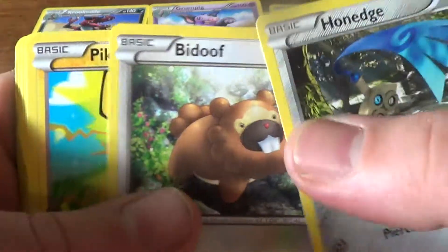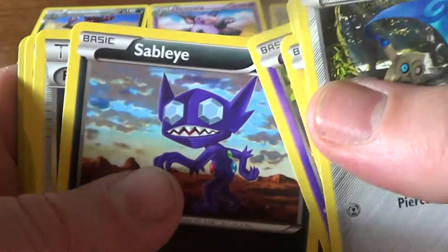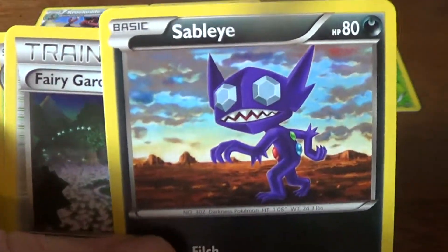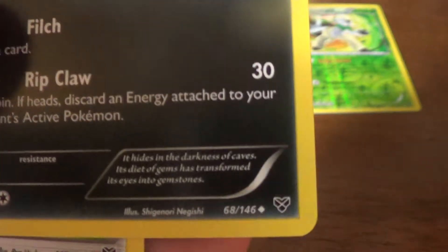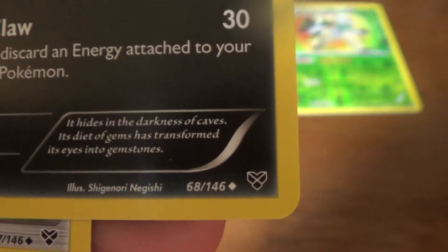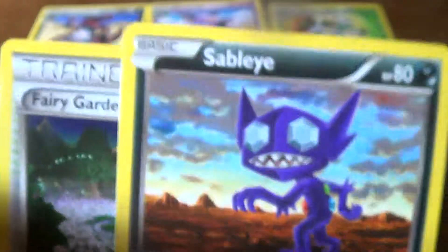Honedge, Bidoof, Pikachu, Spritzee, Venipede, Sableye. Oh, it's a freaky looking guy, isn't it? Furfrou and Riolu.